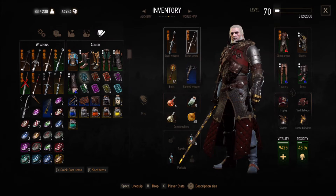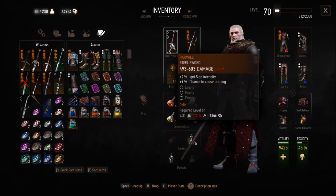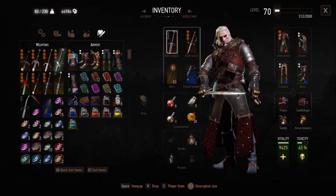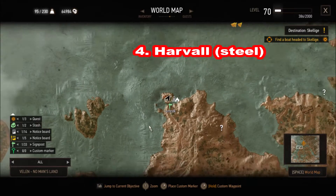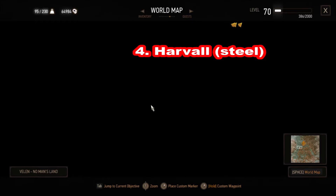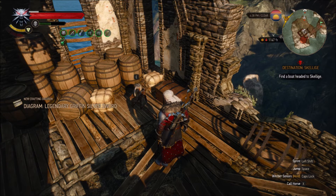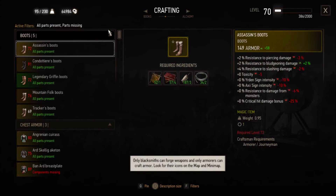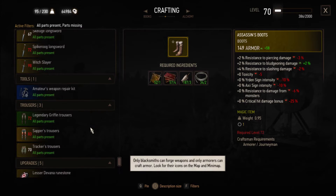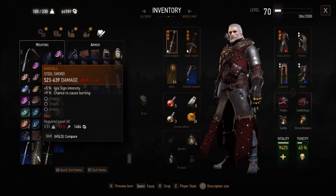The other two swords I'm going to talk about are found during the silver sword part of the basic Griffin school quest. They're at the tower — those two are Harvel and the Gnomish Winner, and they're both steel swords. Harvel has three slots. It's at the Mornrook tower, which is in the northwest of Velen by the place of power. It's guarded by a wyvern and a bunch of drowners. You have to kill the drowners in the water and swim up underneath the tower, then climb up and shoot down the wyvern to kill it.